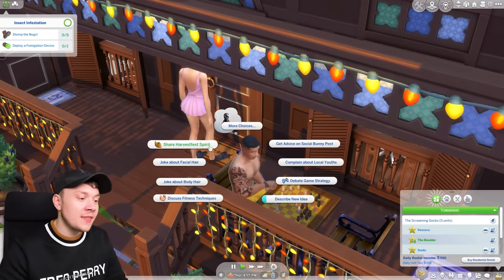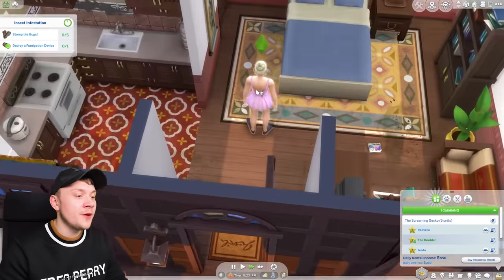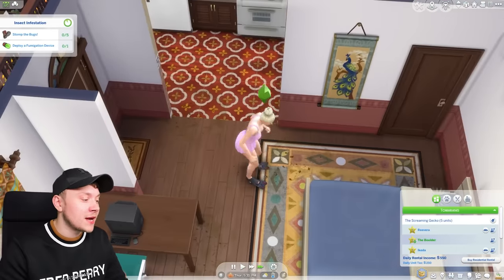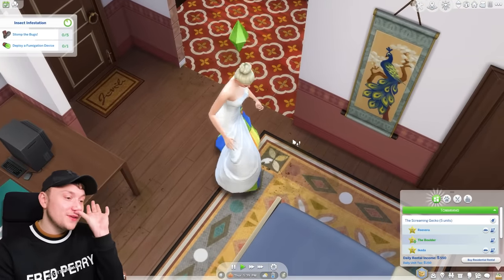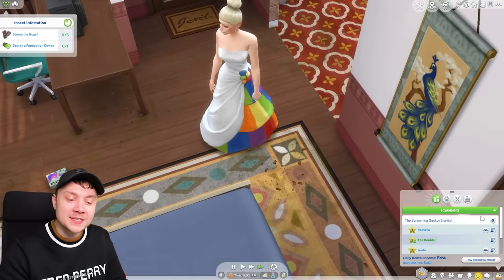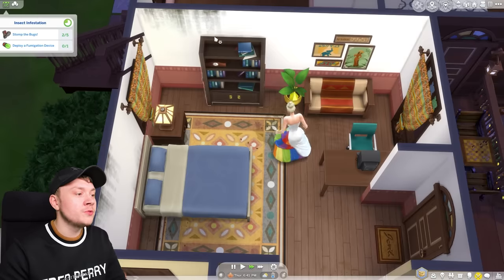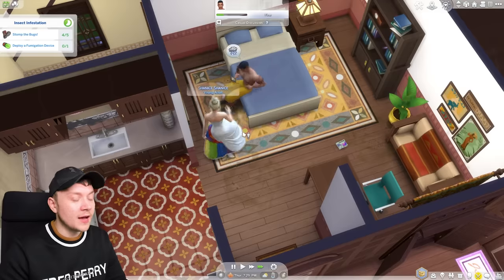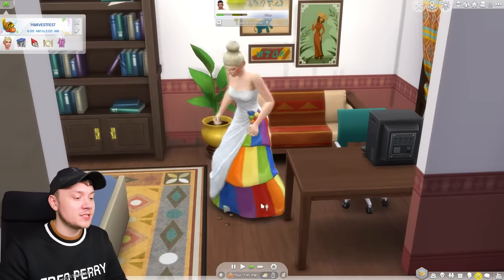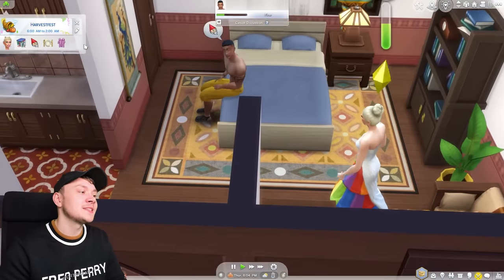We didn't find anything in the cave, so we're off to the Boulder's house. Sir, I see you out playing chess. We share the Harvest Fest spirit — it is Harvest Fest day! Oh my god, there's bugs everywhere — that is literally vile. Shanice is supposed to wear a hazmat suit but she's not wearing it, so I'm putting her in the LGBT slave wedding dress instead. It always glitches out. She'll scare them away with her clown dress! They don't seem to be going away, but there we go — there's also mould growing in this house. That sounds like a problem for future me.